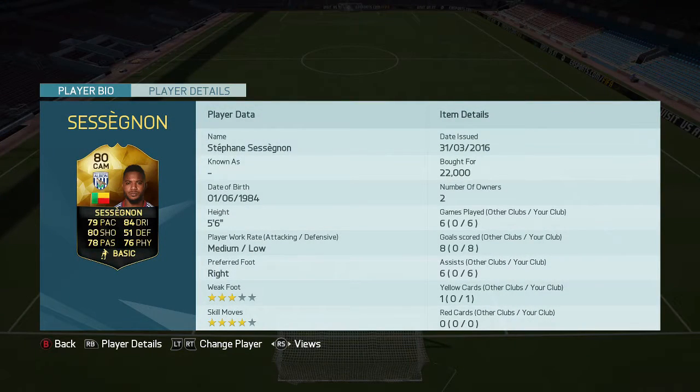As always, we played 6 games with him and managed to score 8 goals and get 6 assists from CAM — what a return that is, absolutely brilliant. More than an average of 2 goals or assists every game, absolutely incredible, and he only cost us 22,000 coins. For a return like that, that is an absolute steal — 22k, just ridiculously cheap.